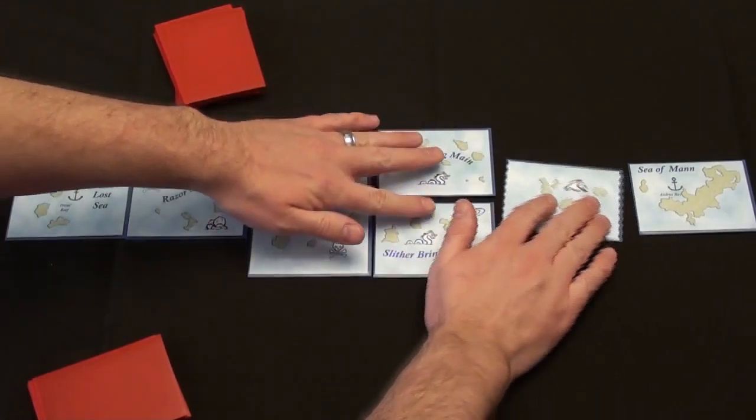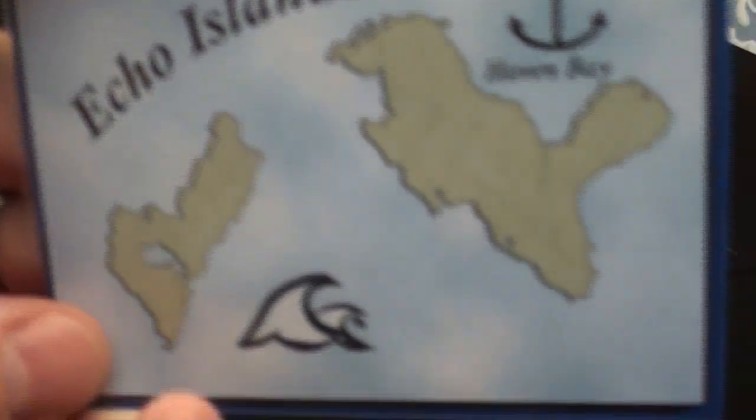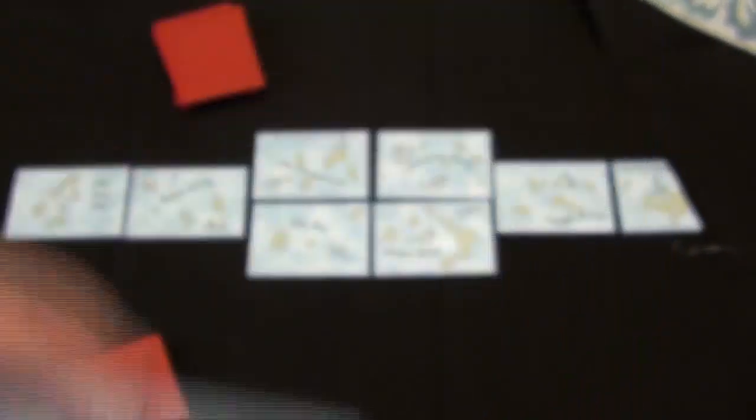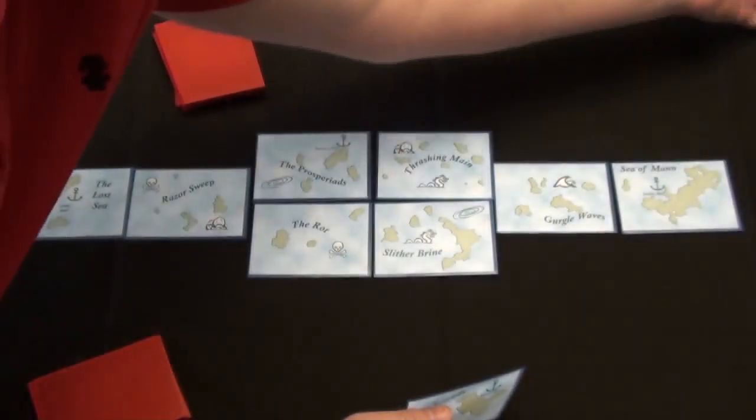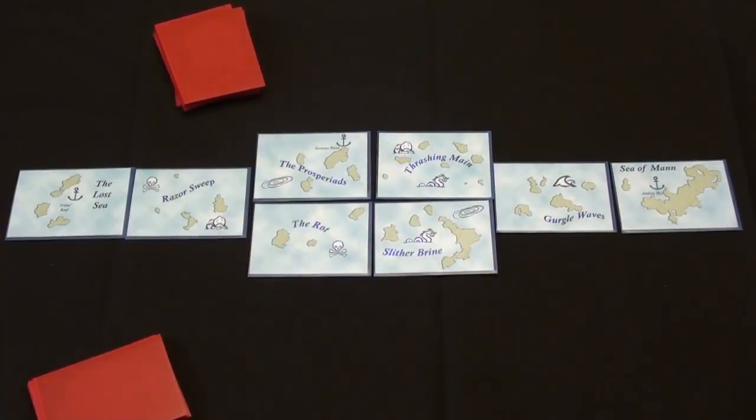You'll see that each ship has one or two symbols on it. For example, this one has a big wave symbol and a harbor symbol. Those symbols by themselves don't mean anything — they come into play whenever other cards mention them, so they don't have any context outside of some of the power cards.